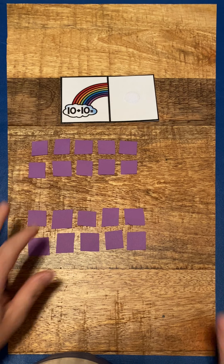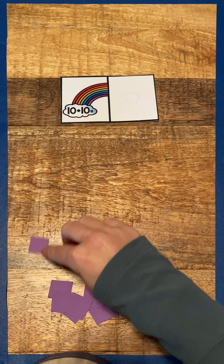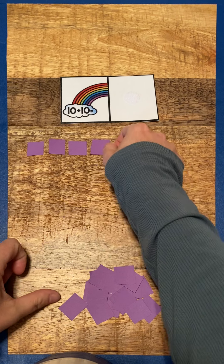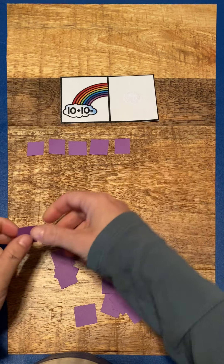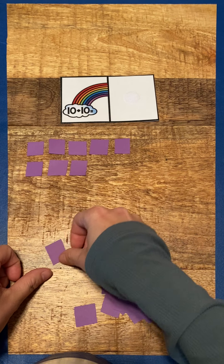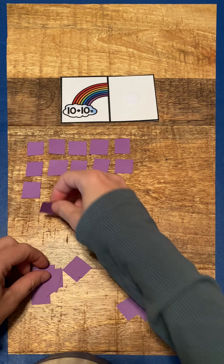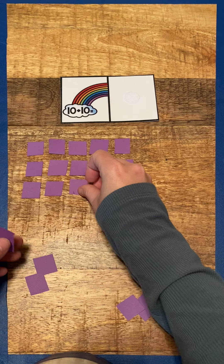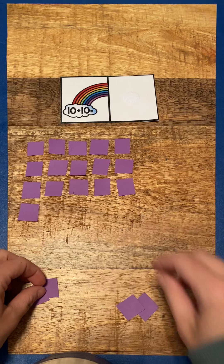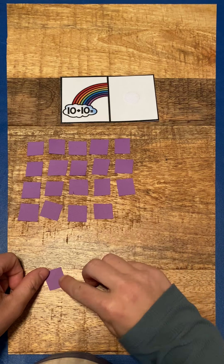That is a lot of counters. So we add them all together, and then we need to count them up to find our answer. So one, two, three, four, five, six, seven, eight, nine, ten, eleven, twelve, thirteen, fourteen, fifteen, sixteen, seventeen, eighteen, nineteen, twenty.